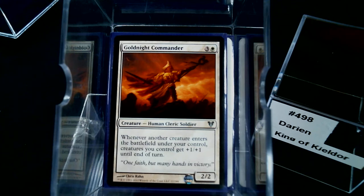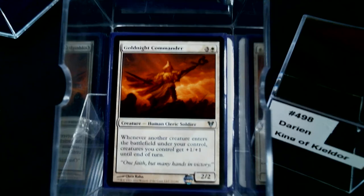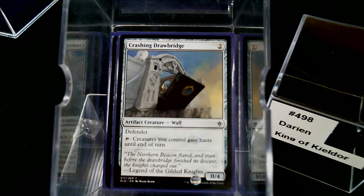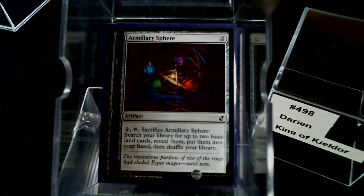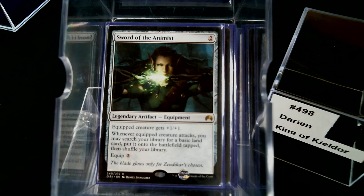The rest of it is tribal Soldiers. For mana: Heraldic Banner is perfect — it taps for white and gives your team plus one. Crashing Drawbridge gives the team haste. Marble Diamond, Manalith, Gold Myr, Millikin, Sphere of the Suns, Mana Prison, and most importantly Sword of the Animist. Sword of the Animist in mono-white decks is really good — it ramps up mana for white.